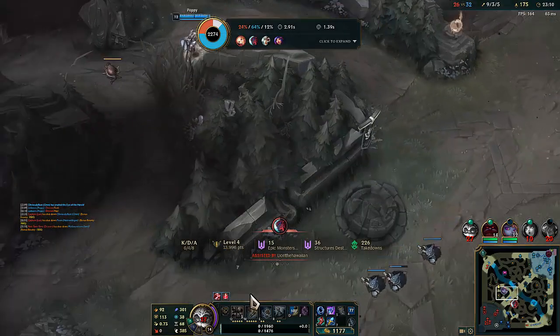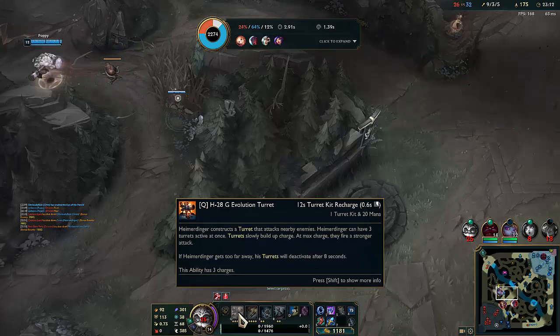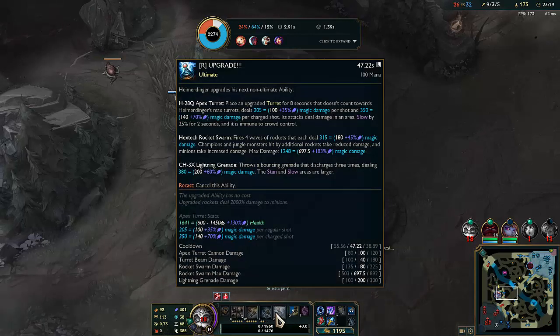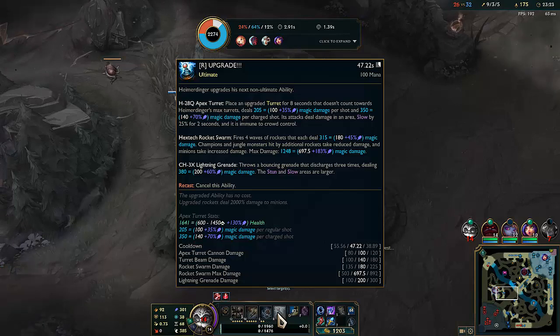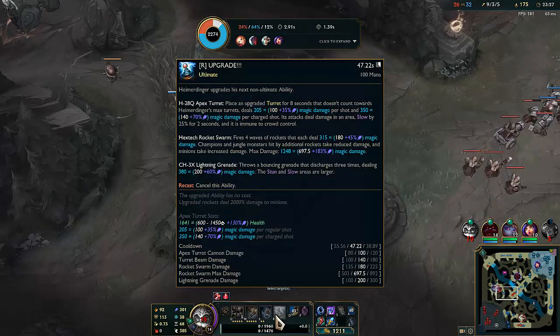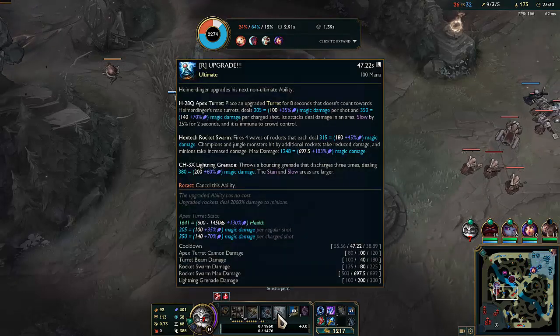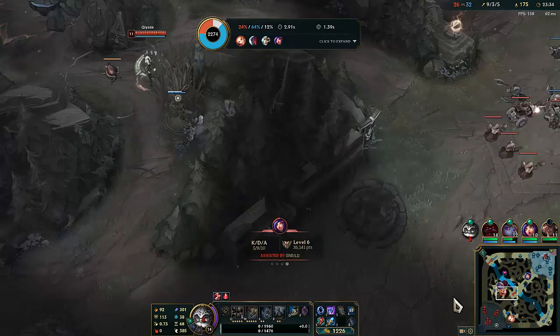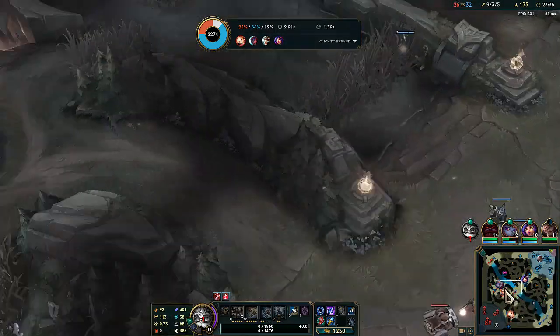Just gotta make sure we react with the Zhonya's and placing our ultimate. What does our ultimate tower do? Apex turret stats — 1500 health rather than 500 health, extra damage per charge shot and regular shot. It does a little bit more damage, not a crazy amount. At rank 3 it doesn't even get that much better, but the cooldown does. So we can definitely try to spam that once the cooldown is down.